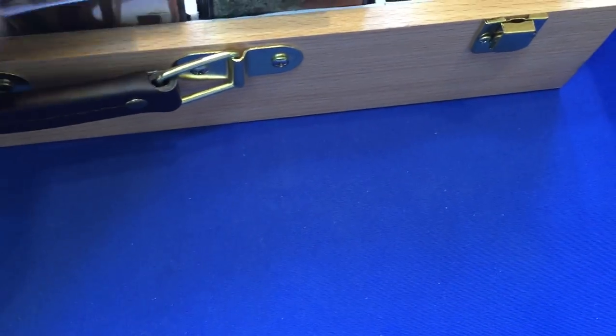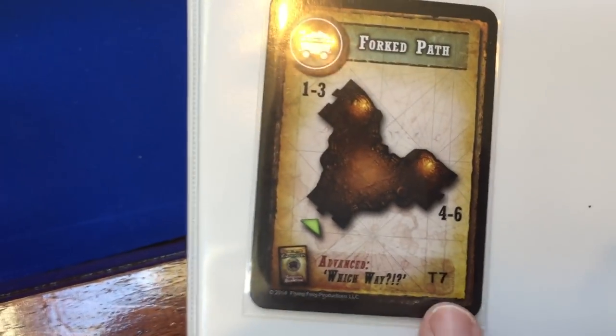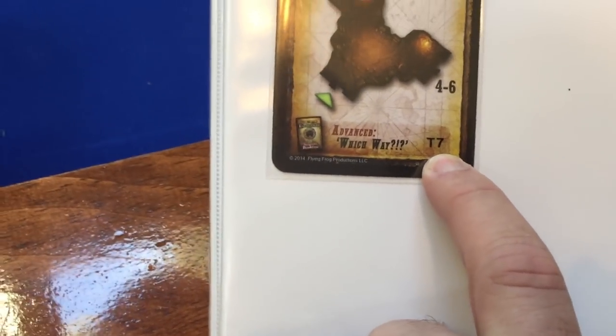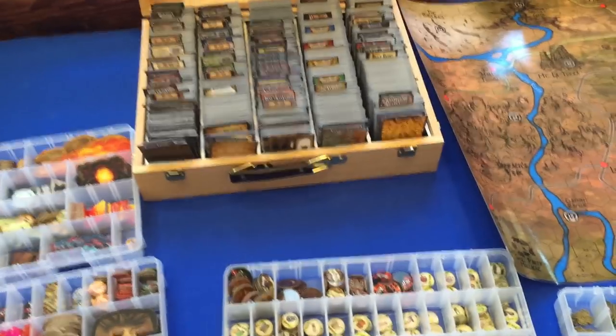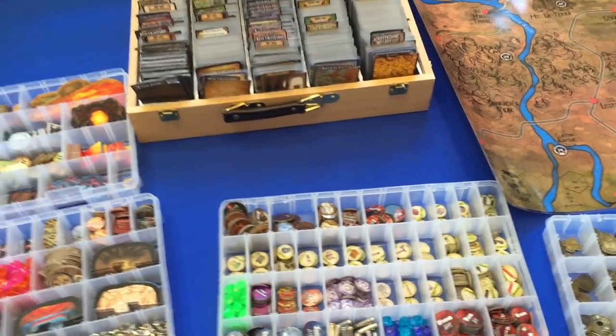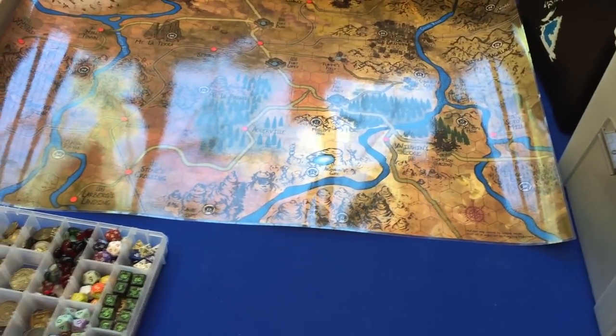On the maps, I take a label machine and label them — for example, S1 means Swamps 1 — so they're in order from Swamps 1 through Swamps 12. Over on my map deck, I put a corresponding sticker on each card. So when I make a map deck and overturn a card, it tells me which tile this is — say Targa 7 — and I come over to the T section, look for the seventh tile, and pull it out. That saves a tremendous amount of time.